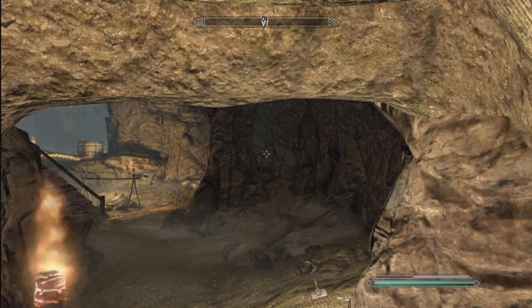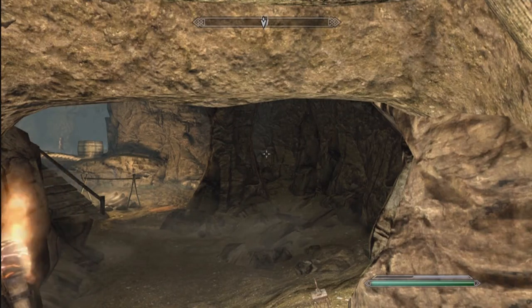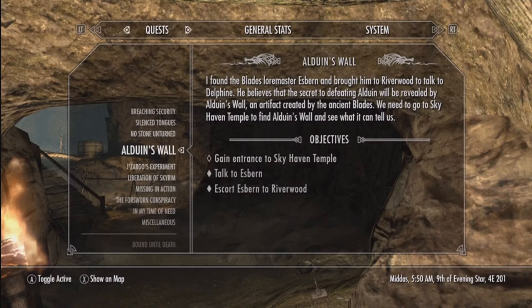Hey guys, what's up? It's TGR here. I'm going to be showing you guys today how to do the first two puzzles in the Alduin's Wall mission. These two puzzles help you gain access to the Skyhaven Temple.